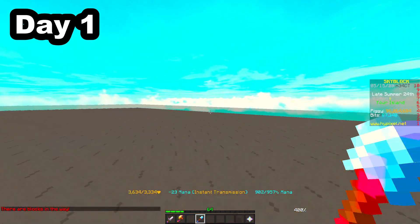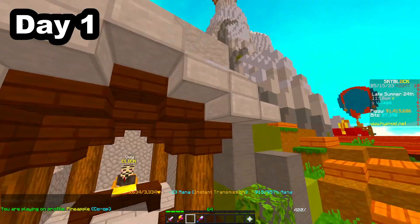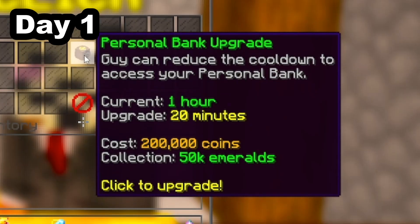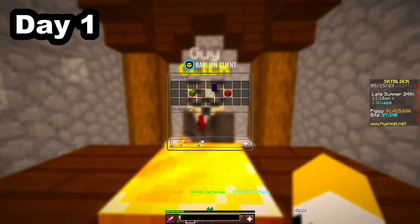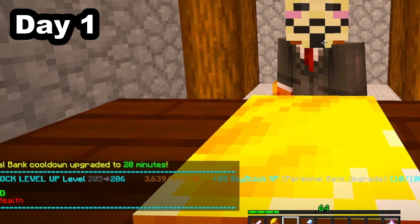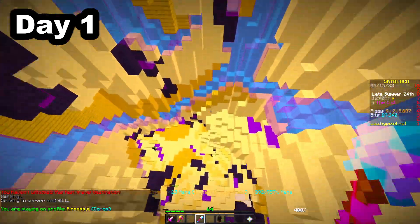Next I bought some more accessories, and also talked to a guy called Guy to upgrade my personal bank cooldown, because this would give me a bit of XP. And I leveled up my first level, which was 206. Then I leveled up all of the essence shops which were accessible.